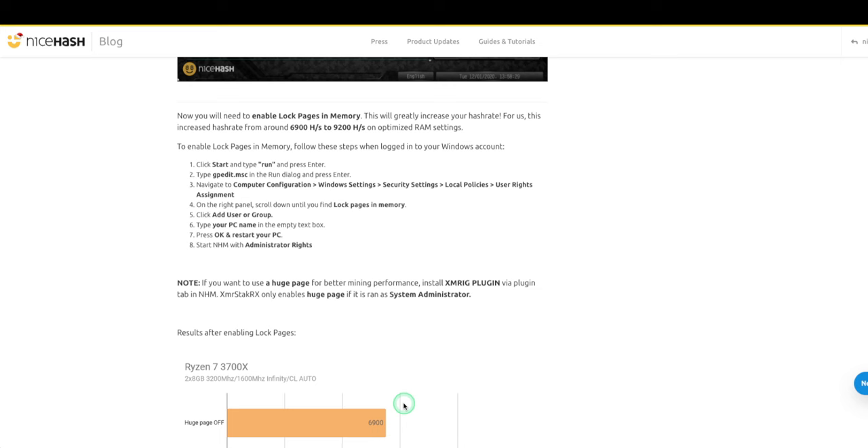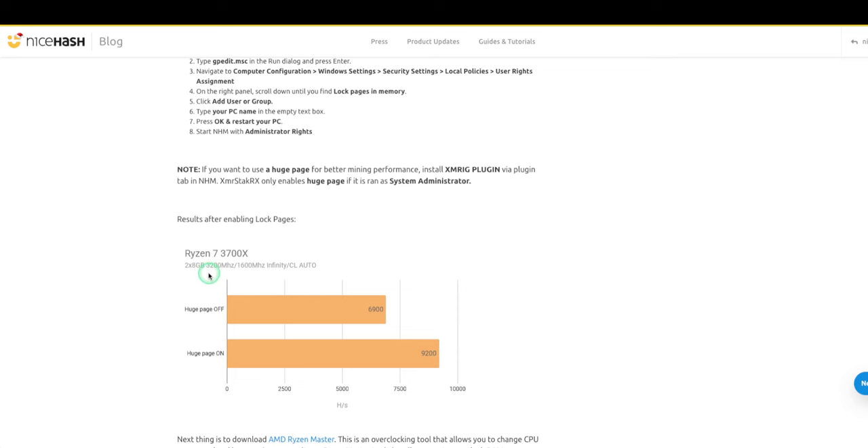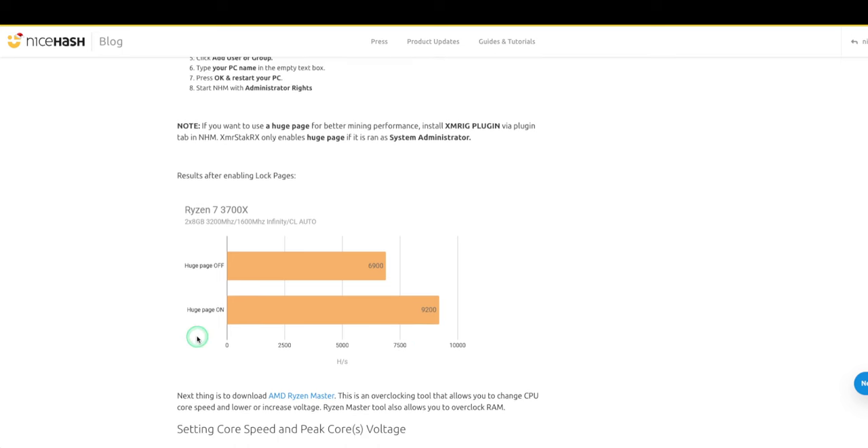It all comes down to memory too. I was only running one stick in one channel with DDR4 — just play rigs, not really optimizing. Someone made a great comment: put two sticks in for dual channel. Did that — holy crap, performance spiked. It was awesome. Memory is key with this stuff. The Ryzen 7 3700X tests show: 8GB at 3200MHz, huge page off gives one hash rate; huge page on brings it up by about 30% — not too shabby.